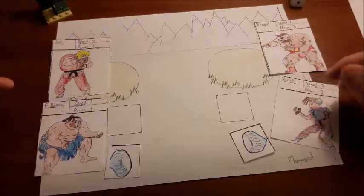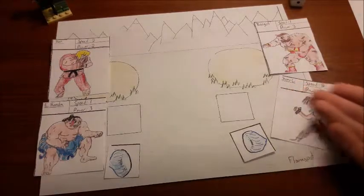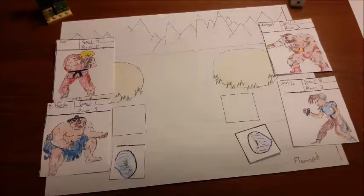One has more speed and one has more power. Power is what you use to do damage, so whenever you get an attack in, you do that much damage to your opponent. If you have a higher speed, then basically you're going to attack more often than your opponent. So it's like a trade-off — you can try to strategize between which playstyle you want: more power and bigger hits, or more speed and more frequent hits.